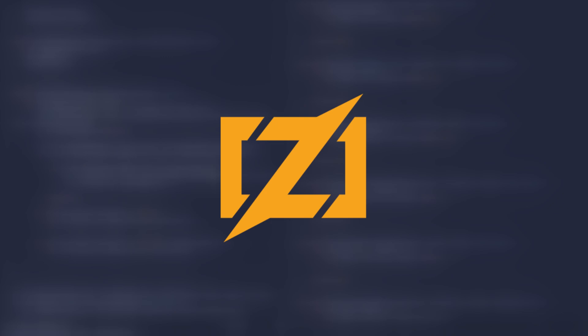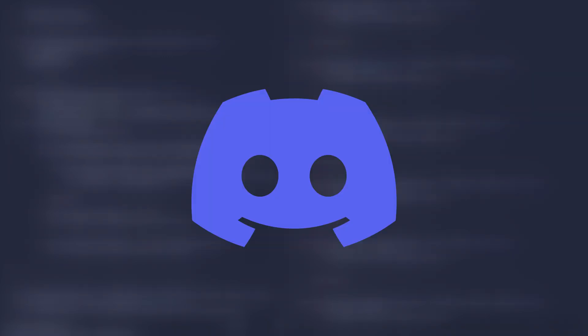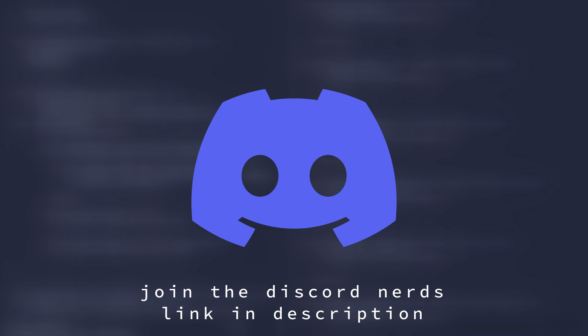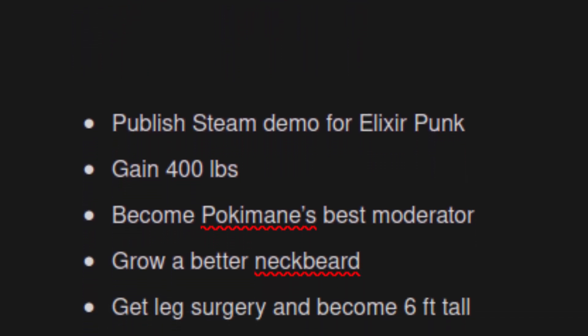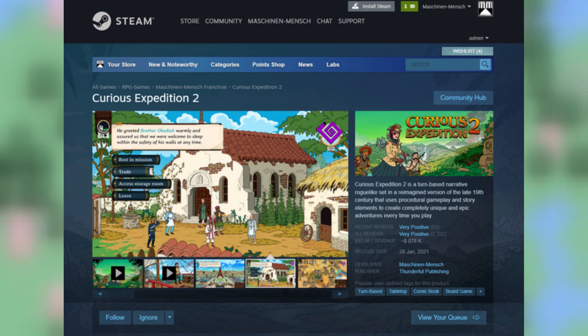The game is written in Zig and uses a library called Raylib for rendering. We also now have a Discord server for the game, so if any of that sounds interesting to you, join the Discord and maybe your ideas will help shape the game in the future. The goal I've been working towards is to get a very basic demo up on Steam by December of this year, but before that can happen I need a Steam page, and before that I need a trailer.